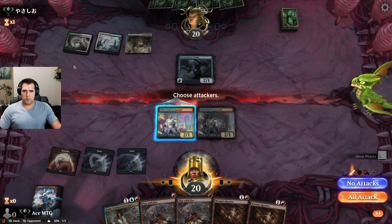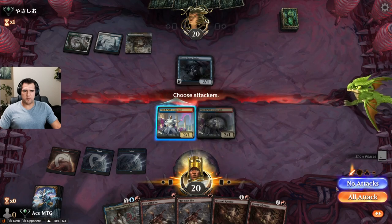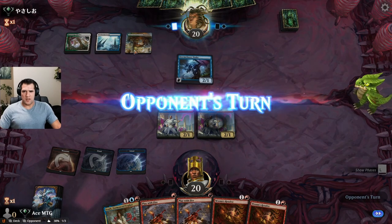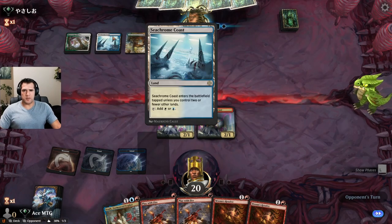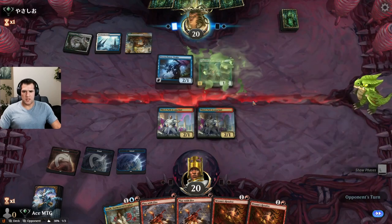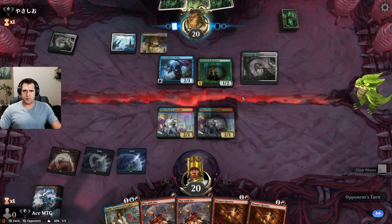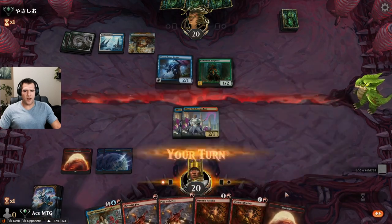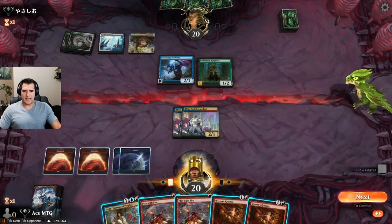Looks like they're probably on Toxic — draw a bunch of cards. Not worth trying to trade off here, especially with the green up; they could have an invincibility spell. There's the raw priest, they're going to start popping off soon.